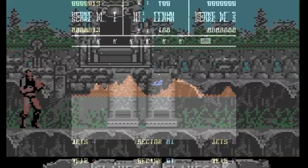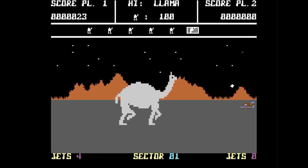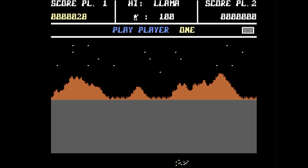Here's Jeff Minter's classic, Attack of the Mutant Camels. Feels a lot like Empire Strikes Back for the Atari 2600. It's got some pretty trippy sound effects. I would say it has decent graphics, but they are kind of plain, actually.